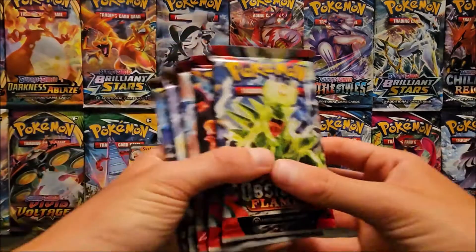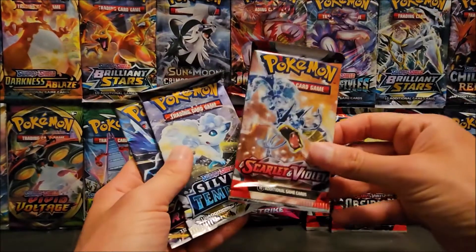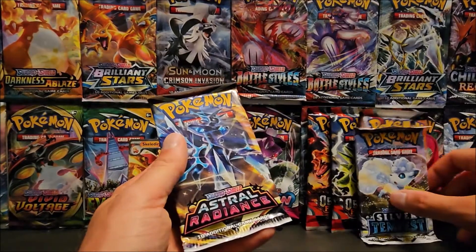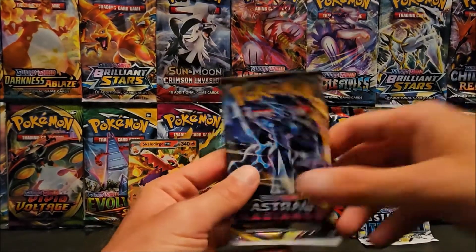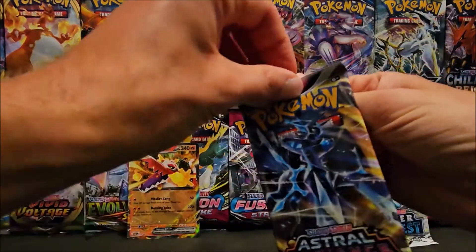Here are the five booster packs. You get two Obsidian Flames, one Scarlet and Violet Base, one Silver Tempest, and one Astral Radiance. So I'm going to do oldest to newest, starting with Astral Radiance first.